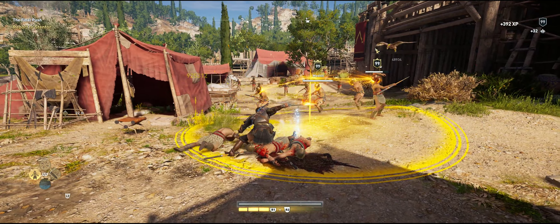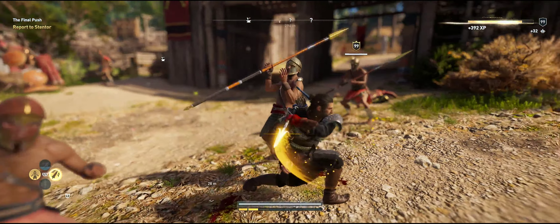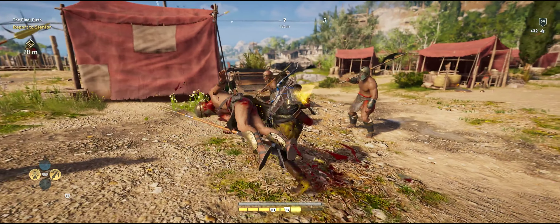What's going on Misthios? Zigen here and welcome to Zigen Builds. Hope you guys liked that little intro. This is a Warrior Swords build that combines certain abilities to make you feel as close to Geralt of Rivia himself in AC Odyssey.